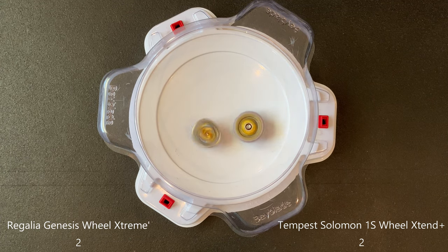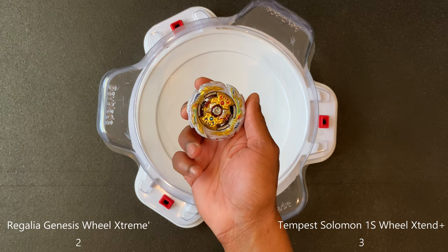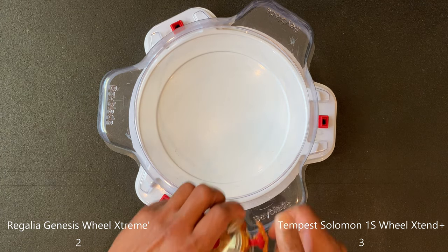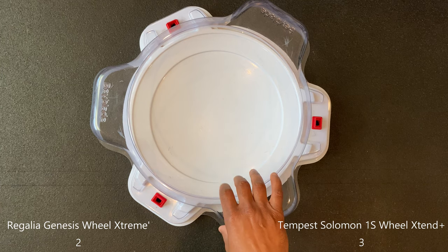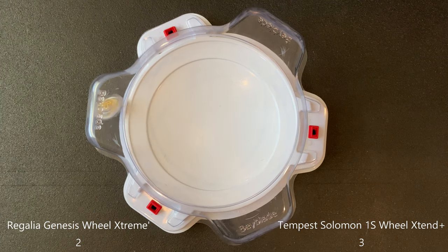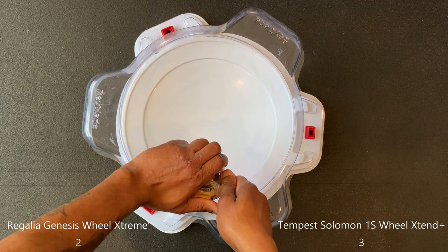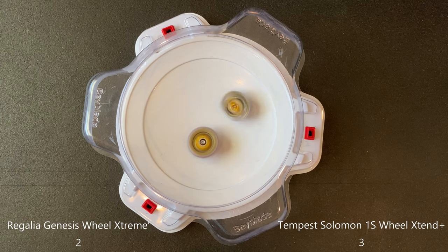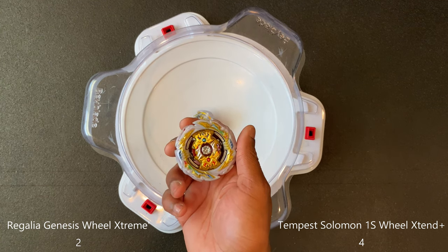That was a really good hit - it does have some really good hits, but it has to get the KO early in order to beat Tempest, or Tempest will just have way too much stamina. That is a self-KO. Another one - and again I'm not really the best with these rubber drivers. This will be a win for Tempest; Regalia just doesn't have enough speed behind it. Let's go ahead and switch over to the next combos.